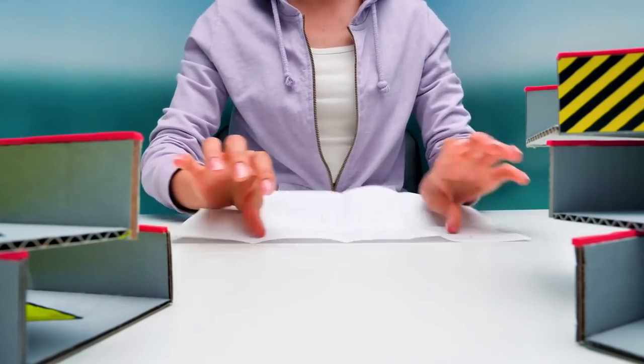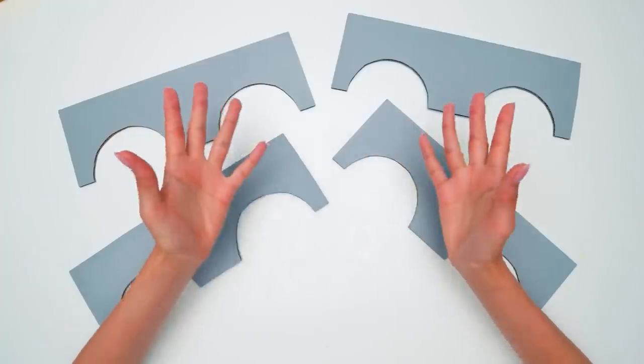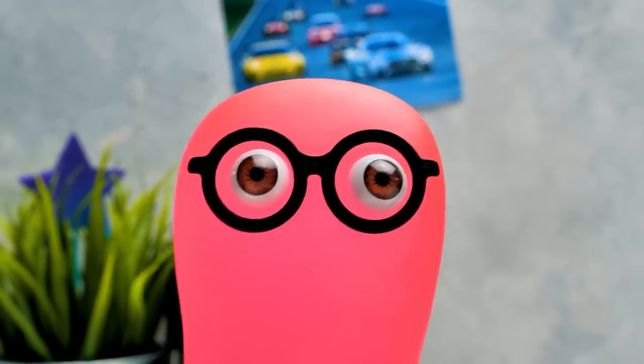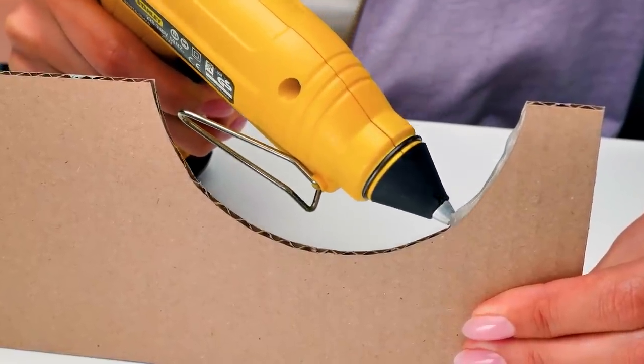Wow, so many pieces! Let's cut them out! Phew, that was a lot of work! Check out these arches we have, guys — they're gonna look as awesome as the whole base! Just wait — but first you'll see it upside down! It's easier to put all the pieces together that way! Remember to be careful with the glue gun, guys!